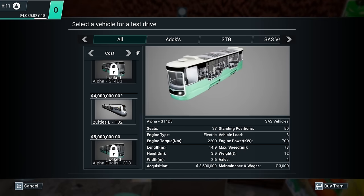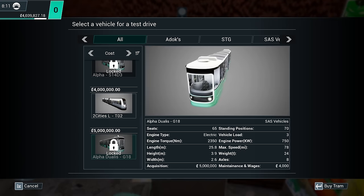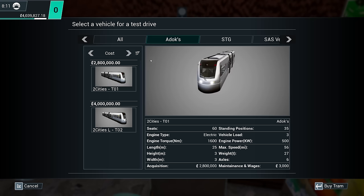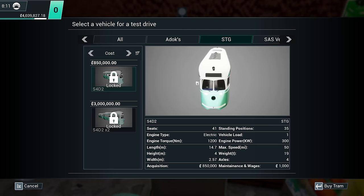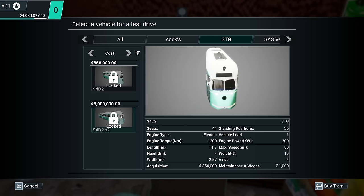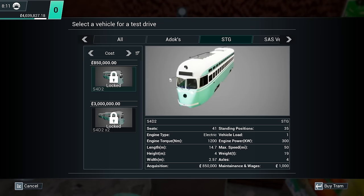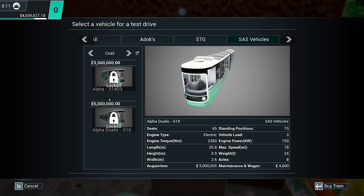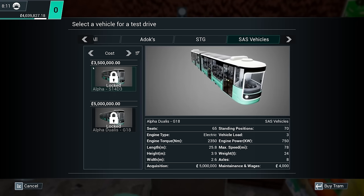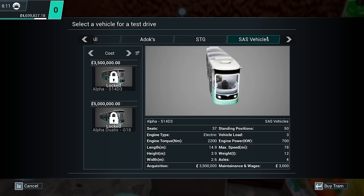Our budget got a boost courtesy of Ted Kane from the local government, so expanding our fleet is a piece of cake. Looking at the Addox tram — the T-01 and T-02 are the same tram, ever so slightly longer, without more sections. The STG trams are our heritage trams — identical apart from slightly different headlights. Literally the same tram with minor cosmetic differences. So realistically, three trams to drive rather than the promised six.